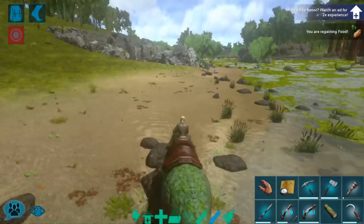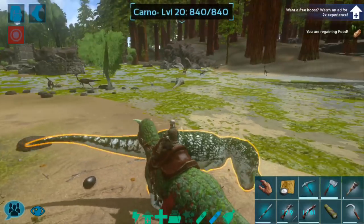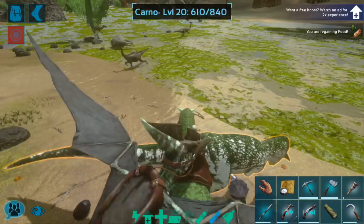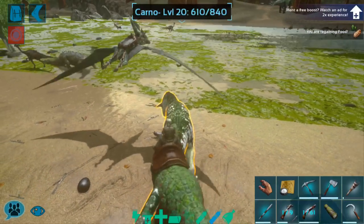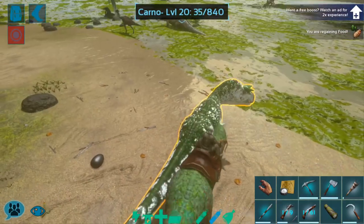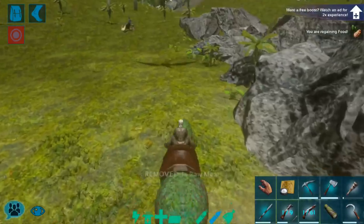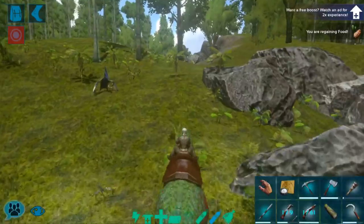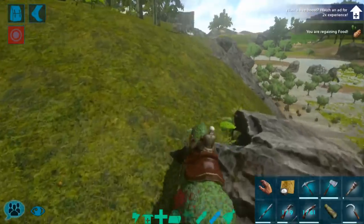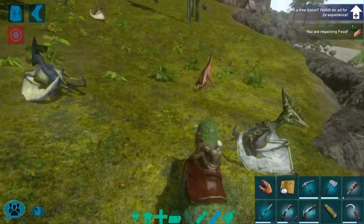We are almost back at base now — this is great. And there's another Carno. You know, there were no Carnos here earlier — that's why I went all the way over to Carno Island. I'm so mad. That is a really cool snail. We are going to tame a snail here pretty soon, because I want to get the Achatina paste. Snails are incredibly useful because they produce Achatina paste, and Achatina paste acts like cementing paste — it's pretty much exactly the same. And snails produce a ridiculous amount of it very quickly.